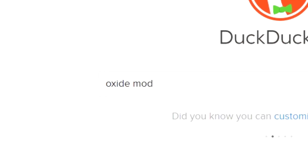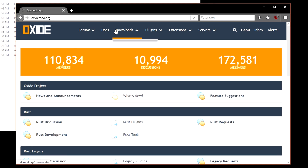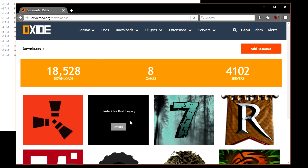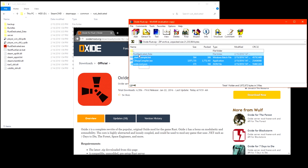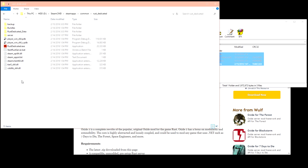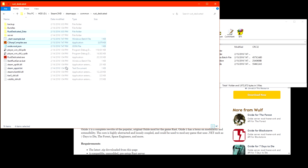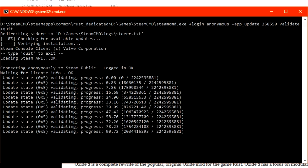Another quick search will bring us to the Oxide mod homepage. Go to the downloads link at the top and you'll see all the games that are supported. Open Oxide 2 for Rust. Installing this mod is a lot easier than setting up the server itself — all you have to do is extract the archive into your dedicated server folder. Run the batch file you created and right away you should see that Oxide is loaded.